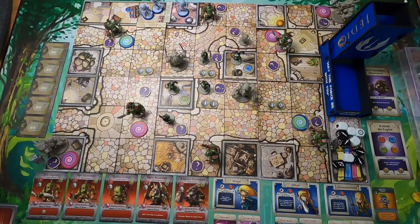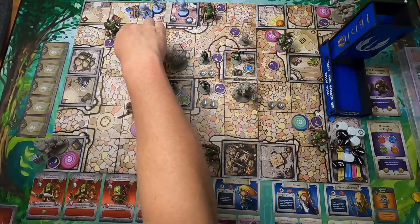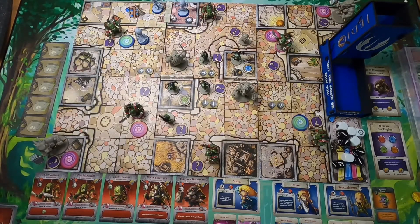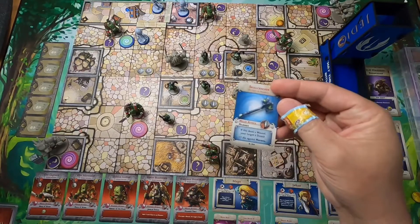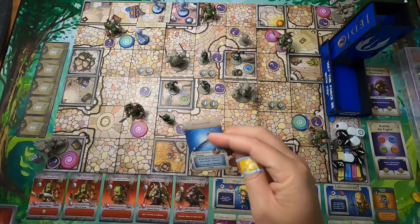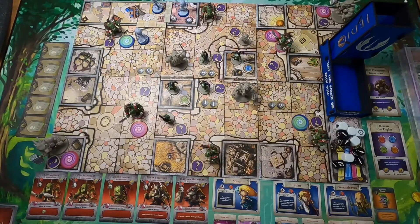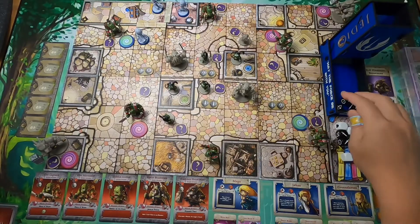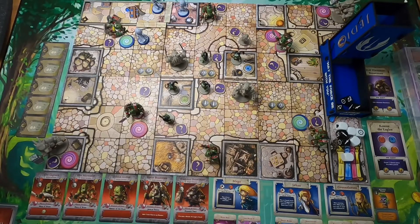Let's bring Johan out here. He's going to attack with Skullcracker. With Skullcracker, if we deal at least one wound, the target is dazed — meaning instead of an attack action, they'll use it to stand back up. He's rolling three dice with Skullcracker and got just one, but that's all I needed. He cannot retaliate since he's dazed.